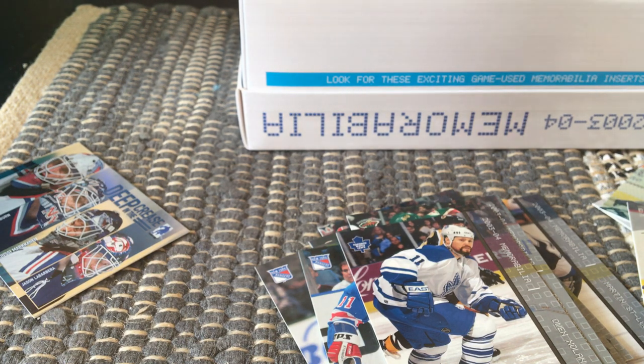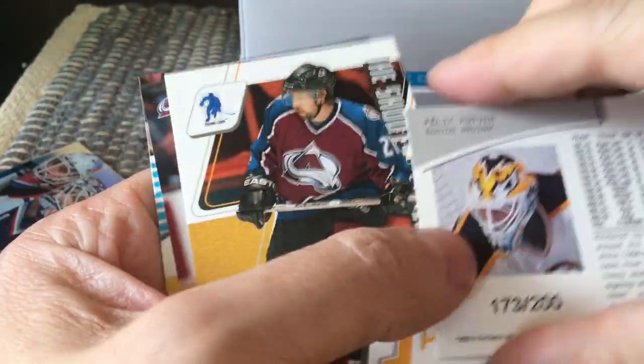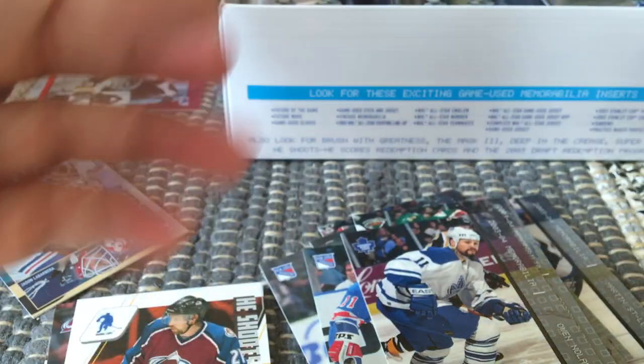I think two memorabilia cards and two Deep in the Crease come per box. There's Ray Emery, Robert Esche — and here's our first parallel card. If it's numbered to 200, those would be the Rubies. They have reds, emeralds, and sapphires. The Sapphires are individually numbered to 100, the Emeralds are numbered to 10. So this one would be one of the Rubies. I'll put those aside.